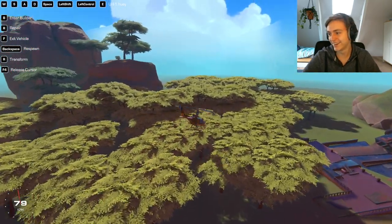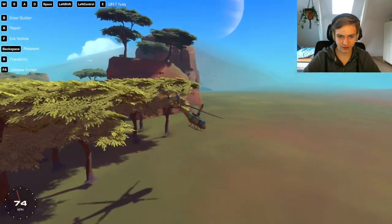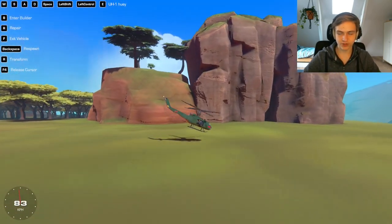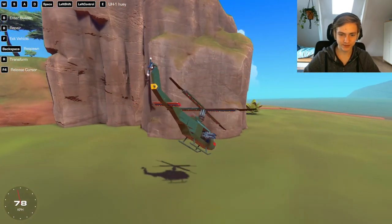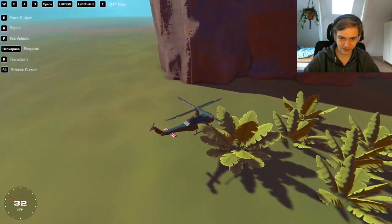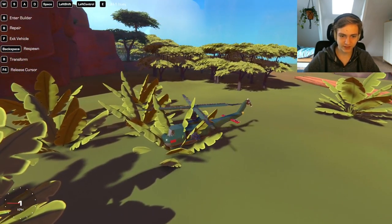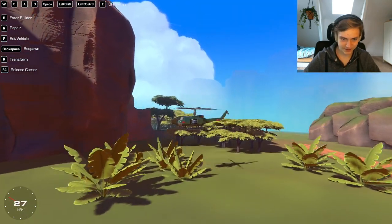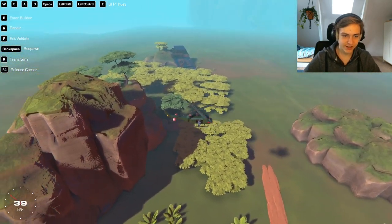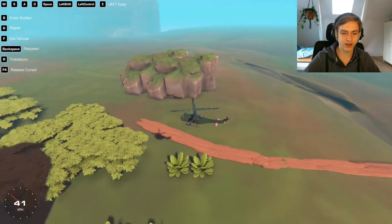I also wanted to make a little town, but I haven't quite figured out how to import my own models yet. If you didn't know, I can make my own models in Blender — I haven't downloaded it on this PC yet, but I will. I should have probably not made the plants this big. A plant shouldn't be bigger than the helicopter. So this is the potential — this is just a showcase of what this program can do.